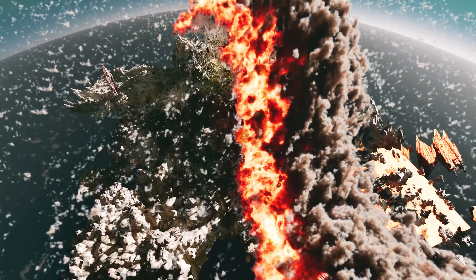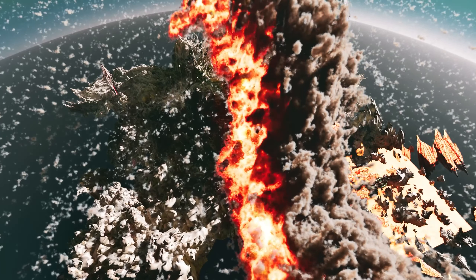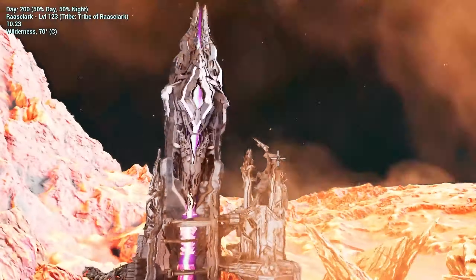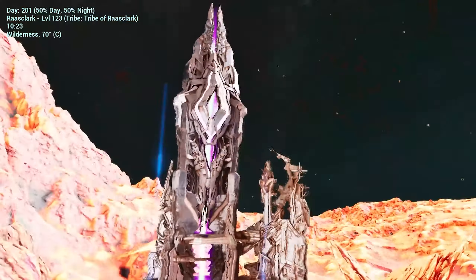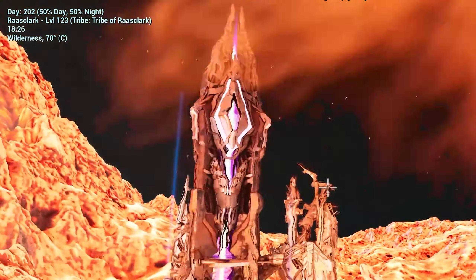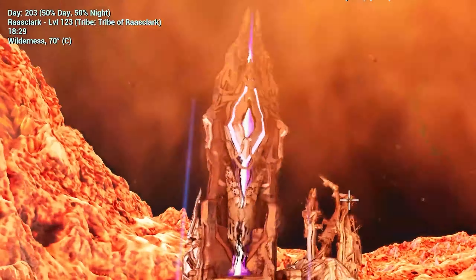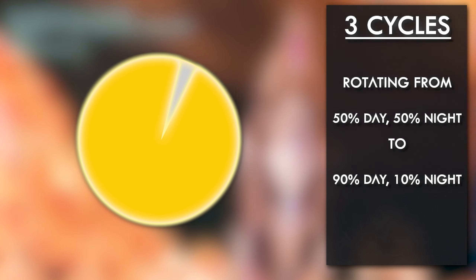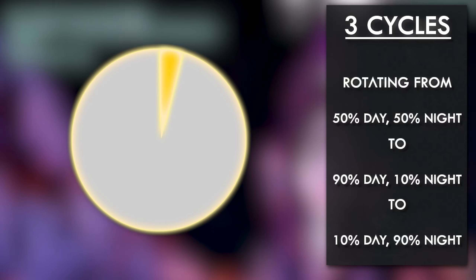Fortunately, Aberration's gravitational rotation operates on a regular cycle, with two simple rules. One: there are three cycles. ASE players take note — especially those expecting the same deal — as ASA works very differently, offering a change in how much day and how much night is offered per in-game day. It rotates from 50% day and 50% night, to 90% day and 10% night, through to 10% day and 90% night — the latter of which you'll be aiming for for your surface runs.